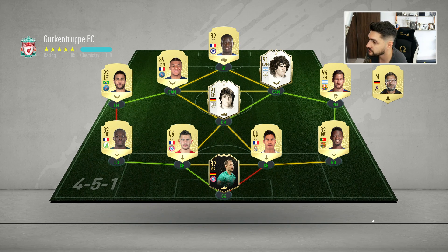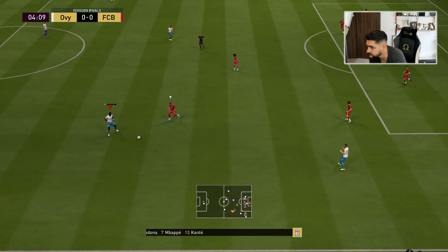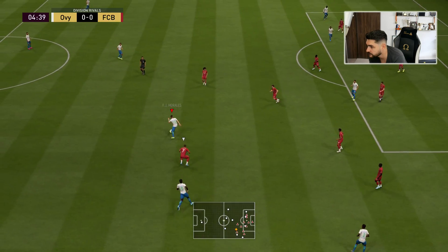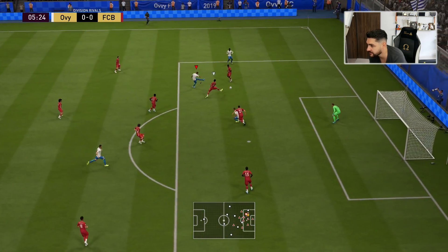The next opponent has Maradona, Matthaus, Kante, Neymar, Kylian Mbappe, Varane inform, Ter Stegen — that's a four or five million coin squad. Everyone is on park the bus. This guy is on park the bus — I'm going to try for a corner kick and see what we can do.